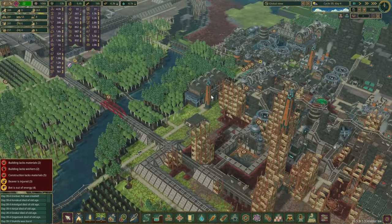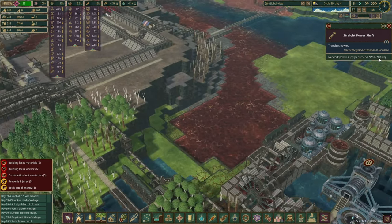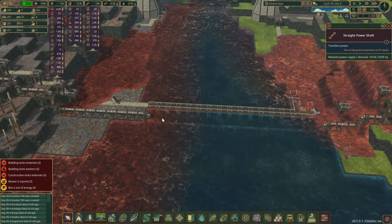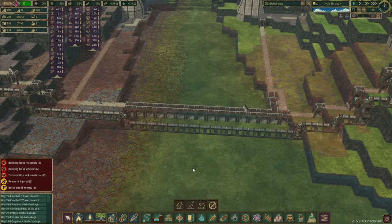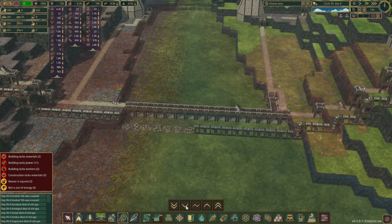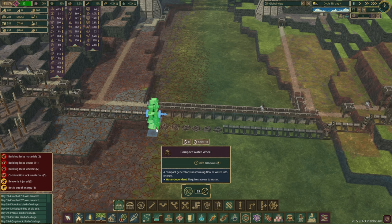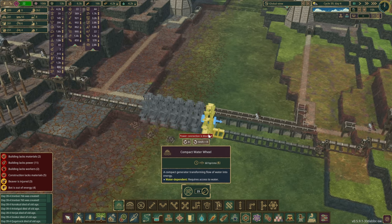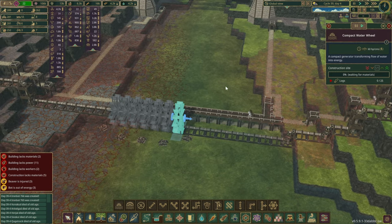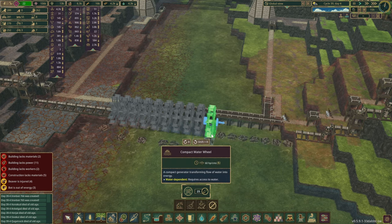With the pots we're just continually slowly building them. Let's have a quick look at the power as well — it seems we're not doing as good anymore, we're about a thousand in the positive. We've got so much water flowing through this area, so why don't we change this up a little bit. Let's do the small power ones — I might have mentioned before it would be cool to test them. 25 logs for one of them — well, if we're already building them we might as well complete the whole row.